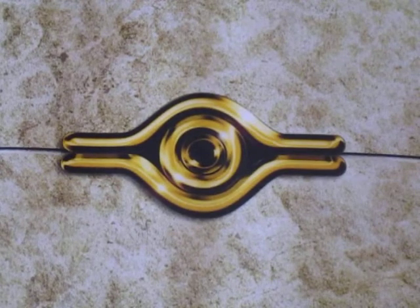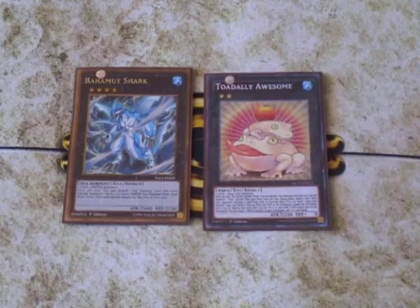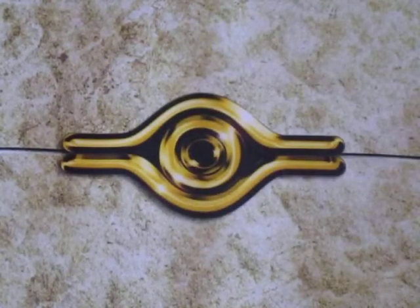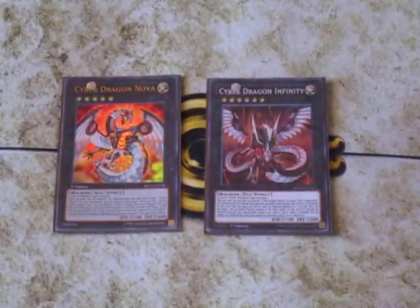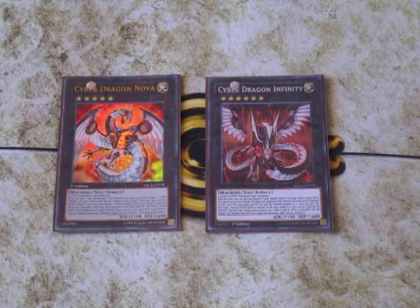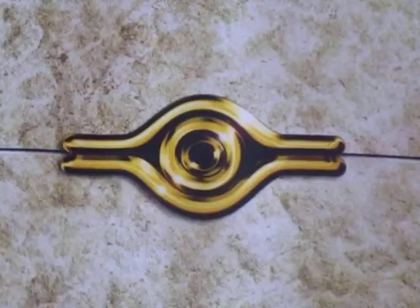For the XYZ plays, I'll start with the negation packages. Bahamut Shark is great — two water attribute monsters, detach one to get Toadally Awesome out. Toadally Awesome negates card effects to protect your field, and you can use Bahamut Shark a second time before linking it off. The other negation package — Cyber Dragon Nova into Cyber Dragon Infinity. Two level 5 machines overlay into Infinity, which can take any face-up attack position monster from your opponent's field — huge since link monsters are stuck in attack position. Infinity also negates spell, trap, or monster effect activations by detaching material and destroying the card.